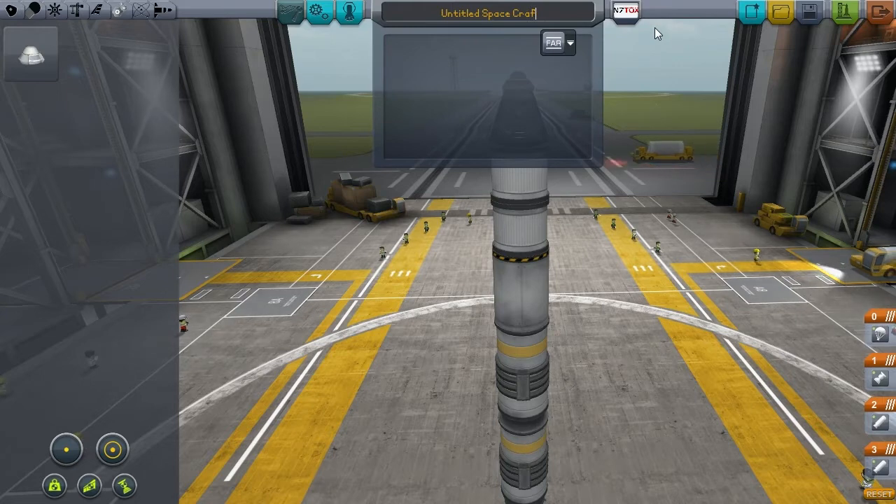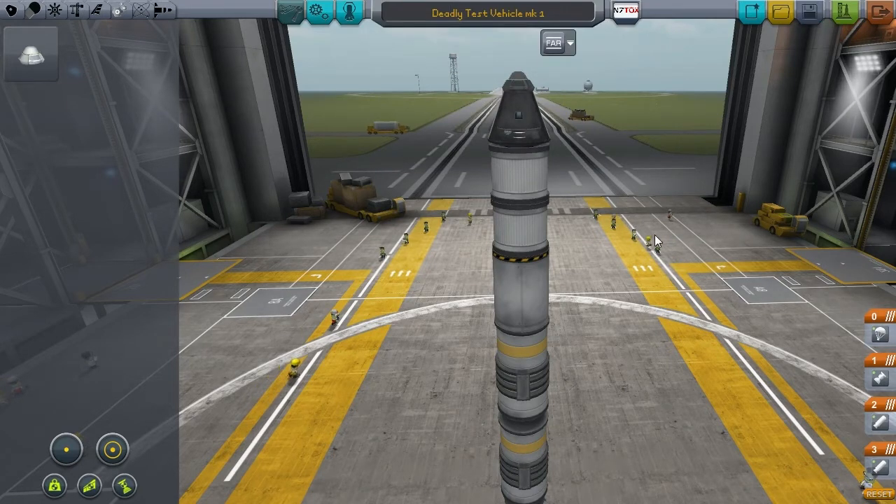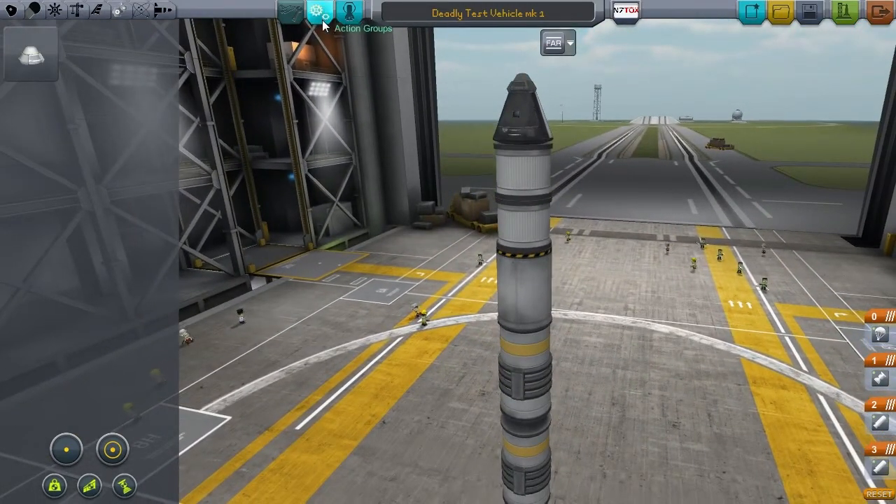Let's name this... Deadly Test Vehicle Mark 1. Why not? That sounds good. Someone just messaged me — it's one of the Failure Inc. guys, I'll talk to him in a minute. Alright, to the launch pad we go.